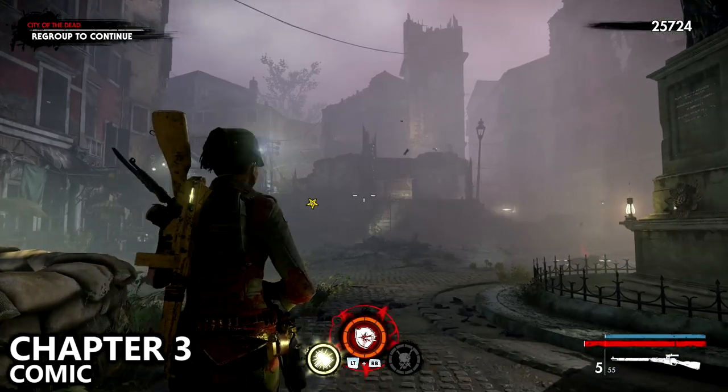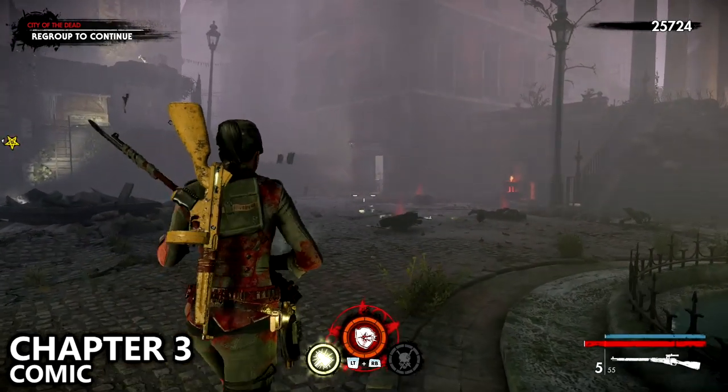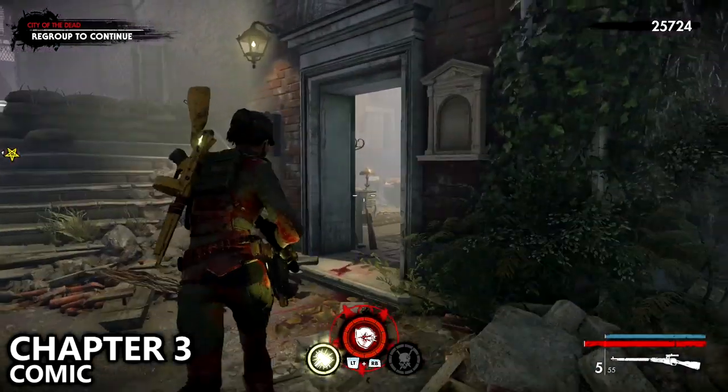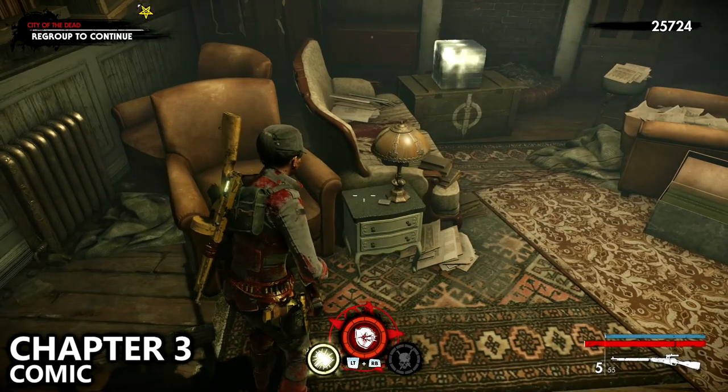In Chapter 3, you'll end up in the large blood fountain area. Once you've taken out all of the enemies, the door in the back right corner should now be open. Go inside and you should be able to grab a comic book before proceeding to the next area.